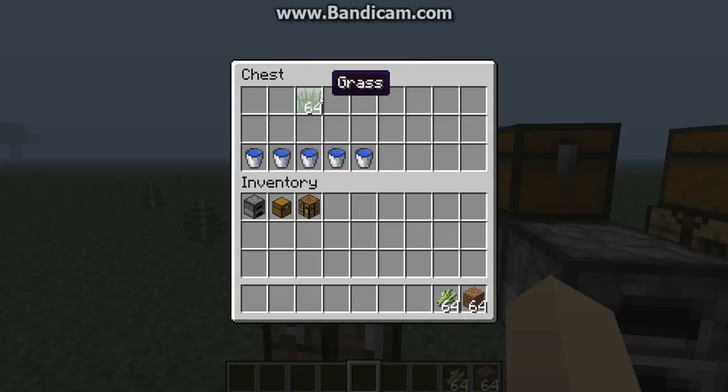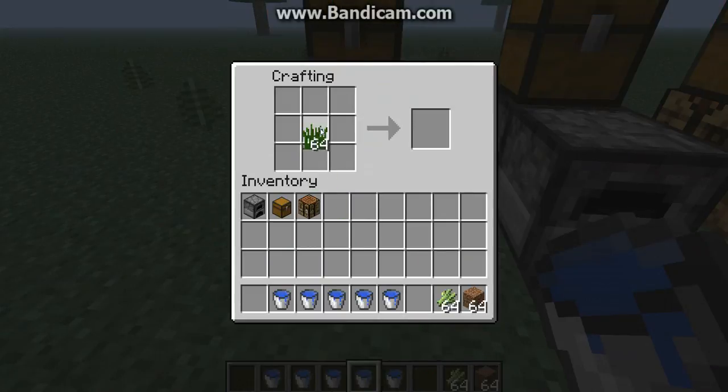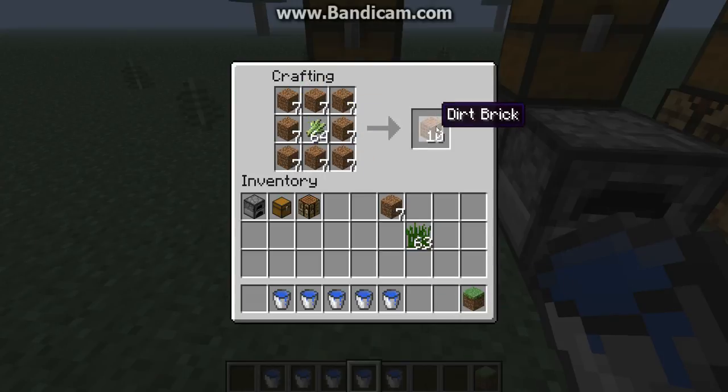So I'm just going to grab these materials so I can show you the first part. I'm going to start with just some really basic cool stuff. If you take grass and then dirt, then you get grass blocks — pretty cool. And that's the tall grass you can see growing. And then if you take dirt and circle it around like this, you can get dirt brick.